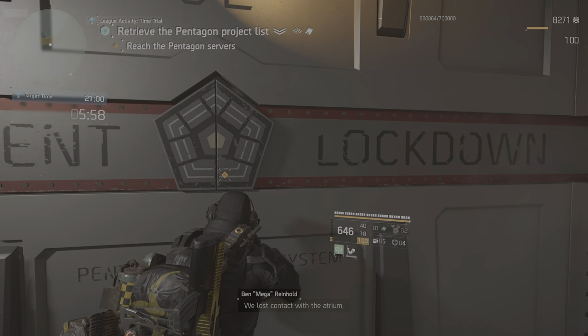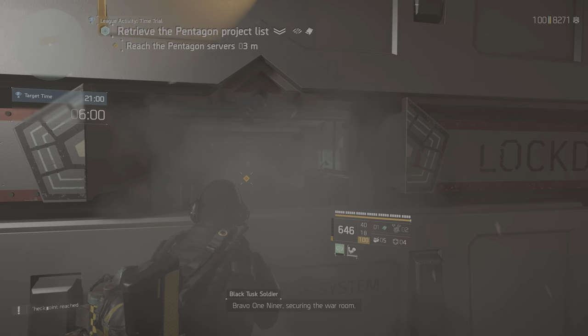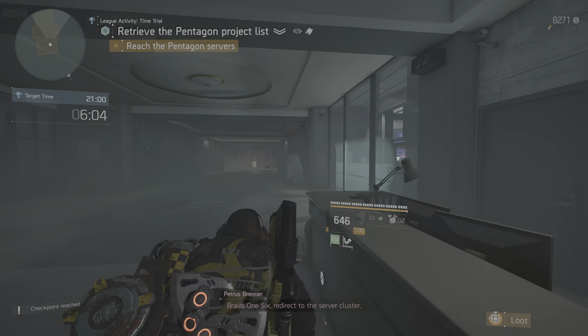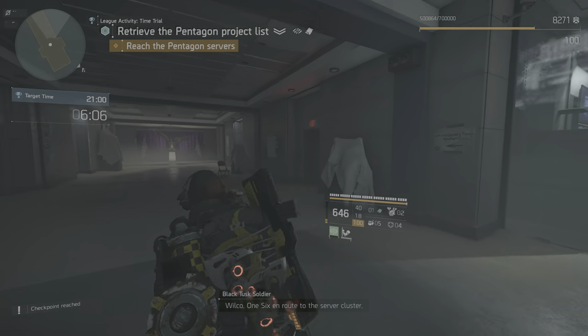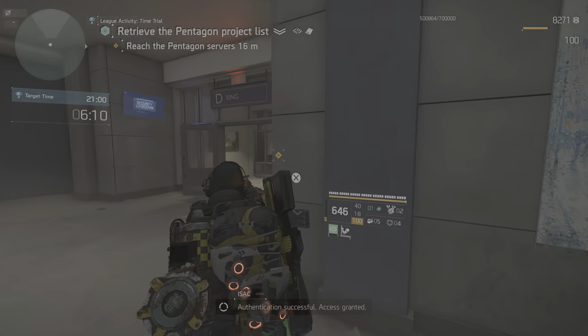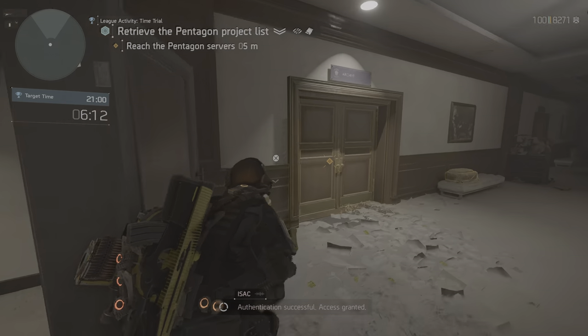We lost contact with the atrium. Lock everything down. Bravo-19er securing the war room. Bravo-16, redirect to the server cluster. Wilco-16 en route to the server cluster. Authentication successful. Access granted.